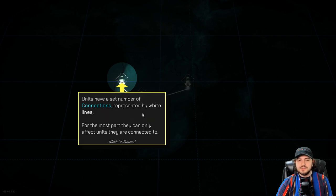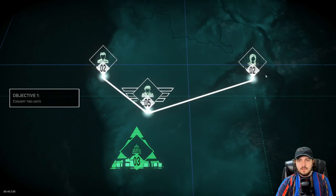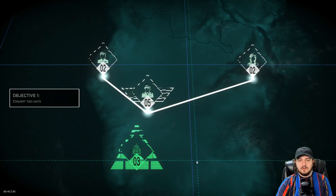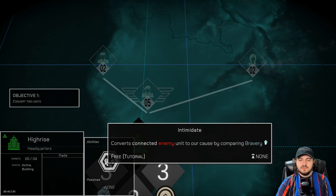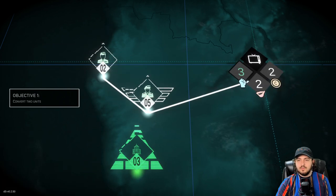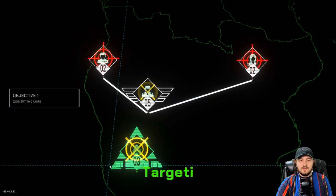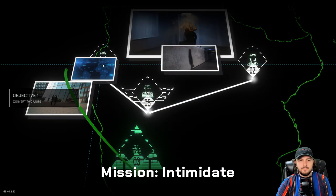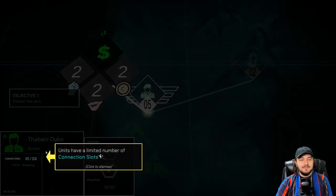Units have a set number of connections represented by white lines. For the most part, they can only affect units they are connected to. So if we were to take out the outside unit, it would then affect this person. So let's see here — if we click on this, we have intimidation. Converts connected enemy unit to our cause by comparing bravery. So the only thing that we can really do is intimidate. This would work, this would not work, this would be kind of dead even. So we're going to go for this person here. Use the ability. Target whoever the heck this is — we're going to intimidate this person. This is the banker.